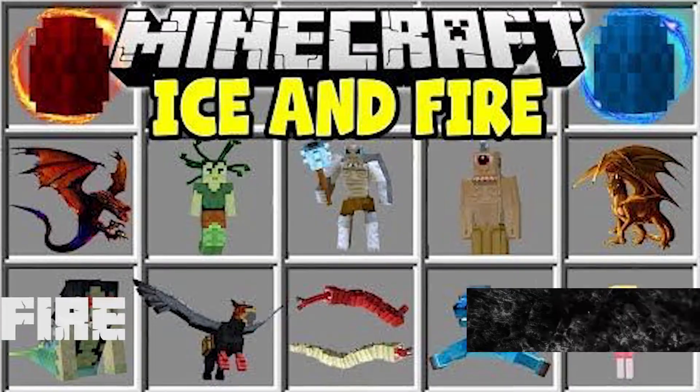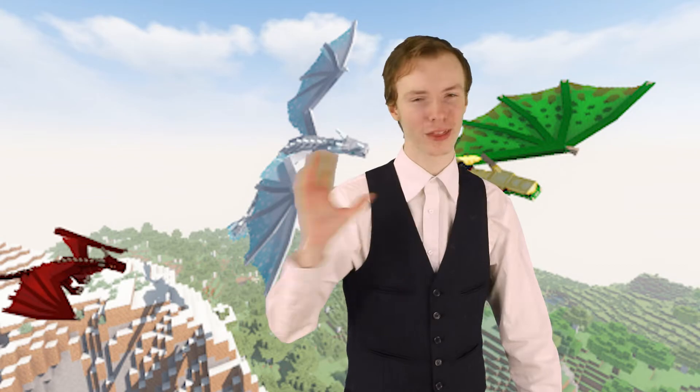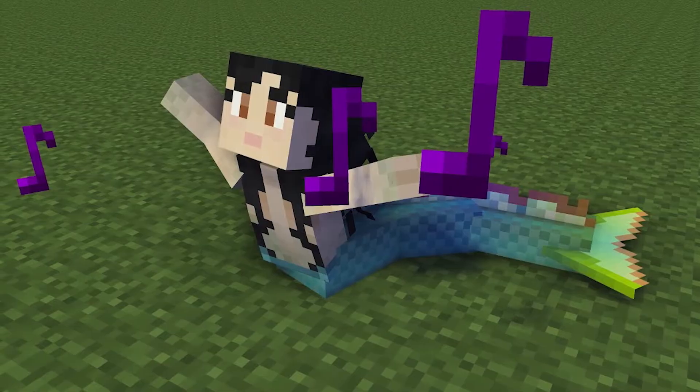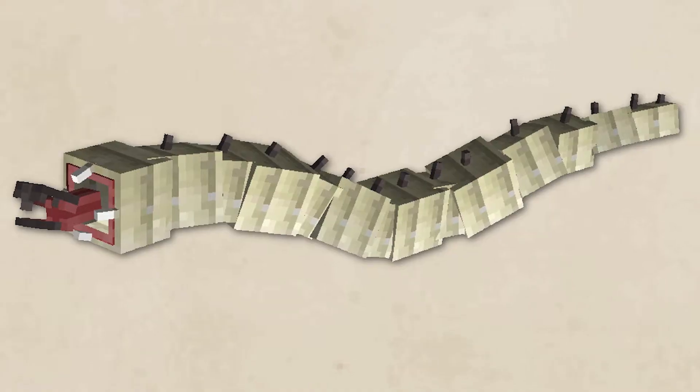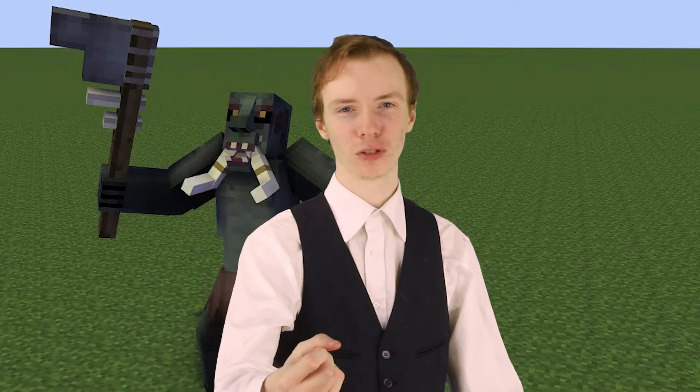Number 10: Ice and Fire. Ice and Fire is a Minecraft mod that adds additional fictional mythical beasts into Minecraft. Anything from dragons to wraiths, this mod has it — sirens, pixies, deathworms, cockatrices, trolls, sea serpents, cyclopses, overpowered dragons, gorgons, hydras, and even things like werewolves, vampires, and wendigos are planned.